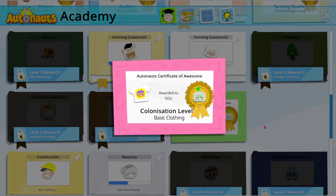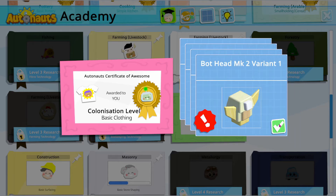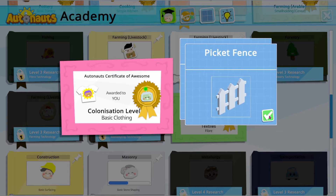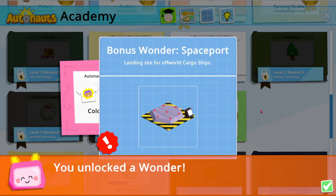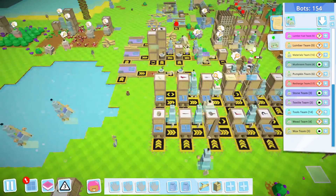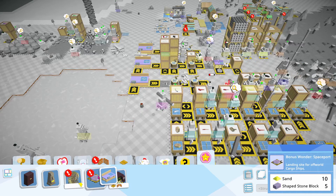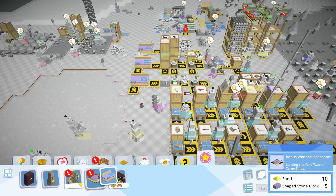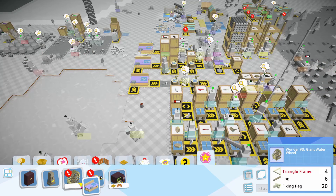Clothing made — what do I get? I haven't actually been looking. Variant bodies — look at that! A picket gate, a picket fence, and a giant water wheel. Bonus wonder — spaceport landing site for offworld cargo ships. Does it do anything though? Let's see if that actually does anything. Sand and shape stone block — I mean, does this actually do anything for us? That creates power, which we are going to need.